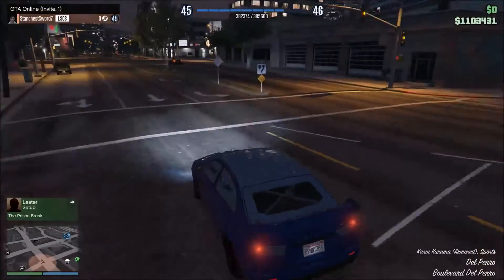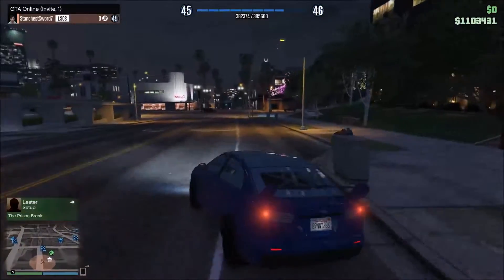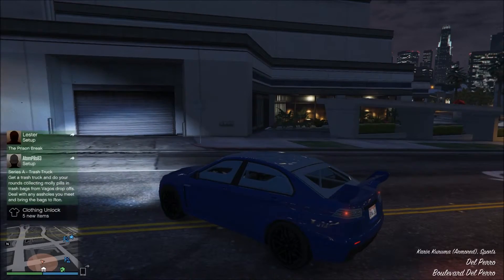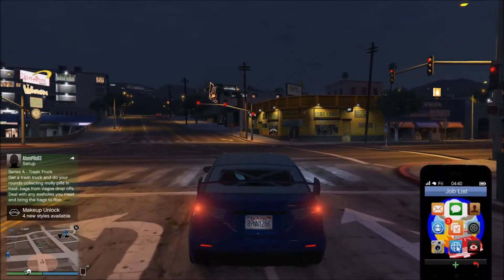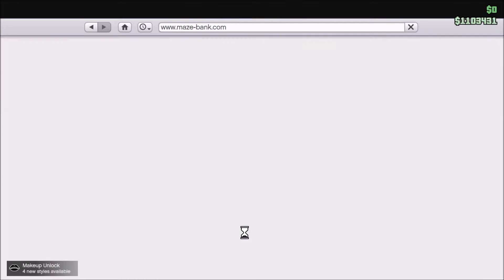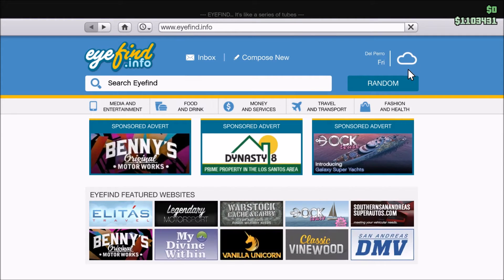Alright, so what you need to do to do this is have at least $1,000,000 in your bank. You can do that if you're on PC by clicking on Z. And if you have over $1,000,000, or another way is to push up on the D-pad, go to internet, and you go to money and services, you go to Maze Bank, and you check here. So I have $1,103,431, so I have over $1,000,000.